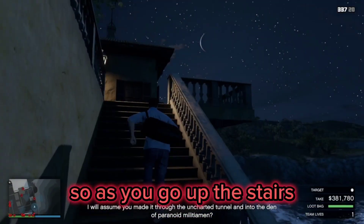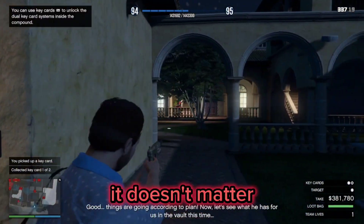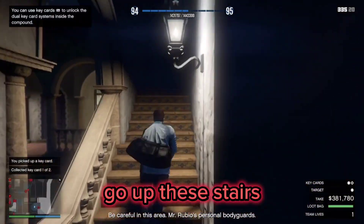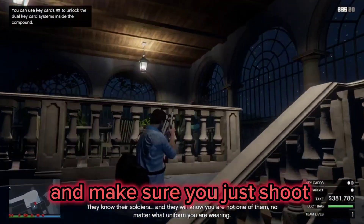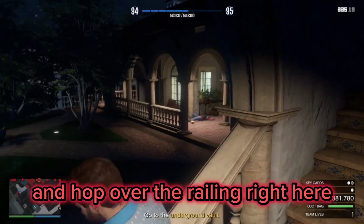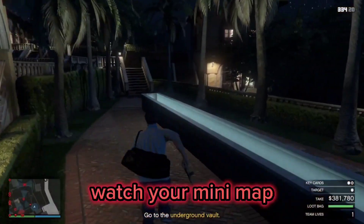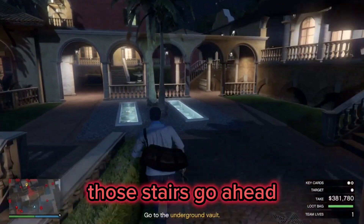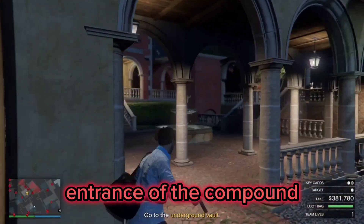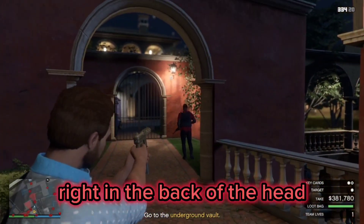We're going to be killing a maximum of four to five guys. As you go up the stairs, get your gun out and shoot this guard. He may or may not drop a key card — it doesn't matter, we're not using it. Shoot this guy here, then go up both flights of stairs and shoot the guard up there for good measure to make sure we don't get caught. Go back down the stairs and hop over the railing. Run around every single guard, take your time, watch your minimap, and hide behind the wall until the guard walks toward the compound entrance. Then run up, wait for him to stop, and shoot him in the back of the head.